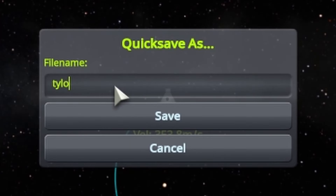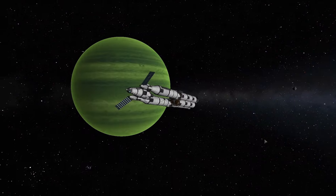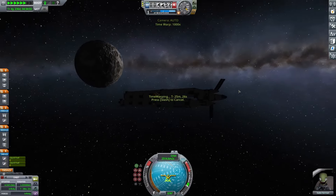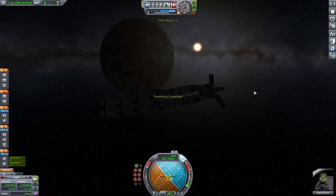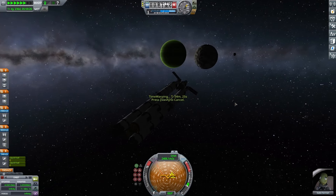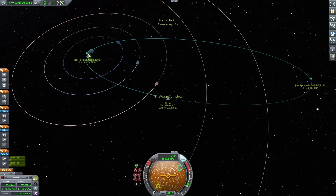I made another very descriptive quicksave and started to warp back into place. There's nothing I really need to do, so I sit back and watch the gravity assist take place. You can see me warping right in front of Tylo — as I fall towards Tylo, it kills a ton of my orbital speed. Once I come out of that orbit, it's much smaller now than it was before.